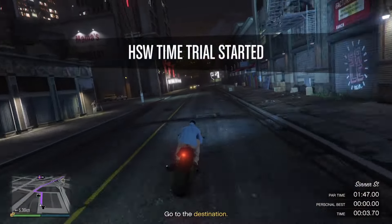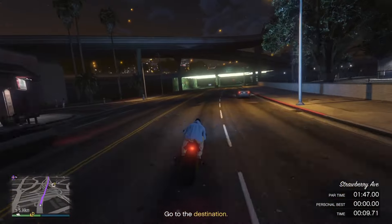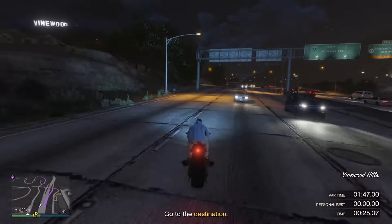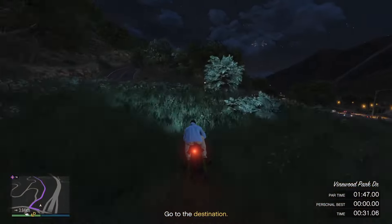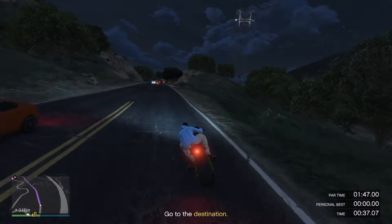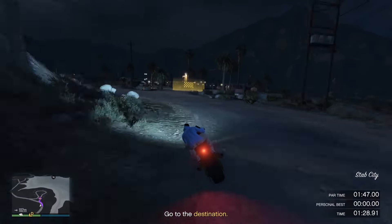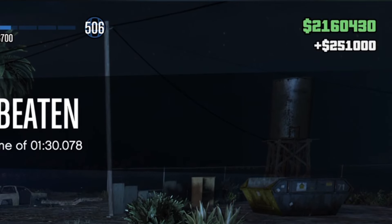We're going to swing up through here, basically following the waypoint the entire way — cut through here. Make sure you're holding up on your left analogue stick to go as fast as you can. Once you get to this section, cross onto the wrong side of the road, watch out for traffic, cut up through here, up this off-ramp. Again, watch for traffic. Cut through here and up onto the road, and follow the waypoint again, holding up on your left analogue stick. As long as you don't crash too many times, you should be able to do it quite easily. There I had about 17 seconds to spare and $251,000.